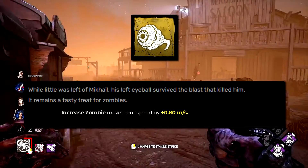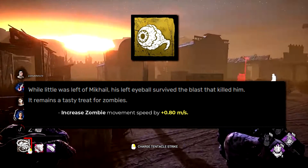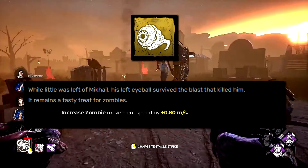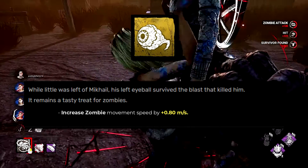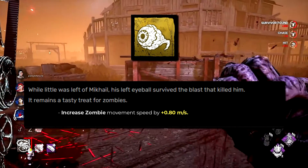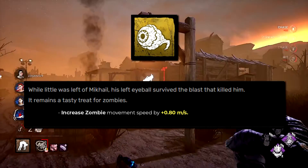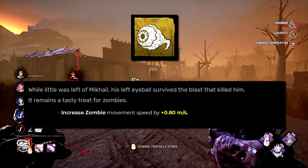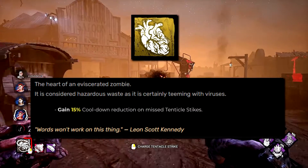Mikhail's Eye normally increases zombie movement speed by 0.35 meters per second. I've raised that to 0.8. This isn't as drastic as it sounds — the iridescent add-on increases speed by around 1.5 meters for 60 seconds after a generator is completed, so 0.8 constantly is roughly half of that but permanent, keeping good pressure without zombies being an overpowering constant threat.